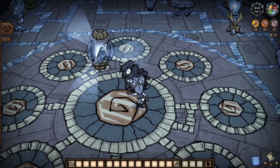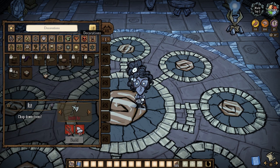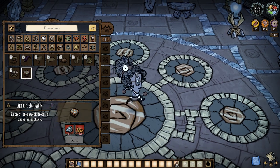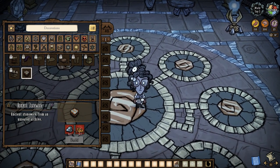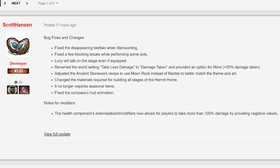Finally, a teensy tiny crafting change to ancient stonework — just so that I could say that I have three main topics to discuss and put on the thumbnail for this video, so I don't actually feel bad about it. This stuff now costs moonrock instead of marble, which actually makes a lot of flippin' sense. So I'm actually glad I included it in this otherwise lackluster update to the update video. But who am I kidding — it's actually all noteworthy nonsense, honestly.